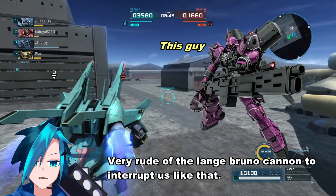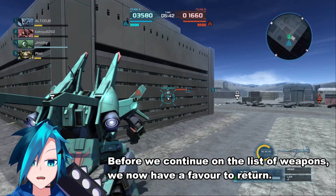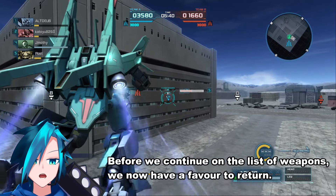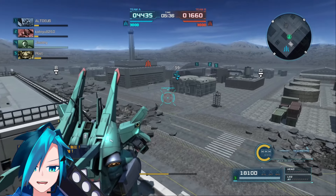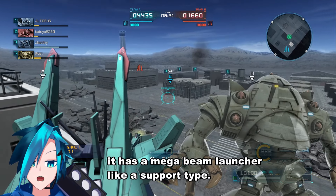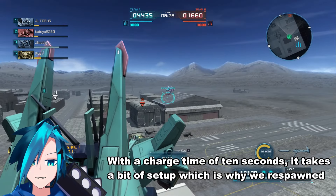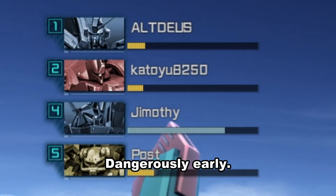Very rude of the Langebuno cannon to interrupt us like that. Before we continue on the list of weapons, we now have a favour to return. The Dolven Wolf is a General type and it has a Mega Beam launcher like a support type. With a charge time of 10 seconds it takes a bit of setup, which is why we respawn dangerously early.